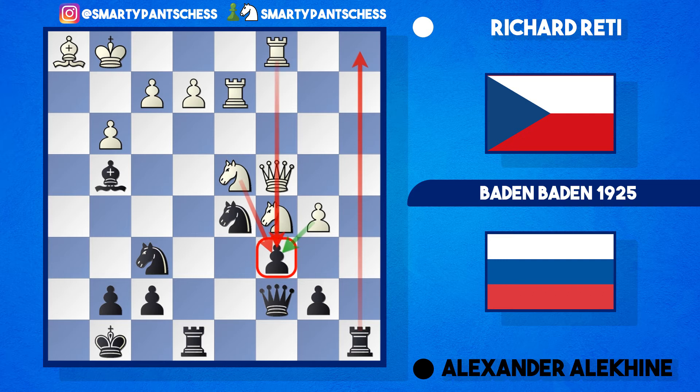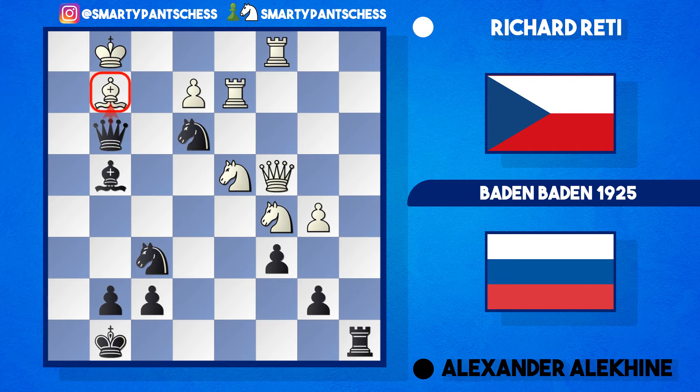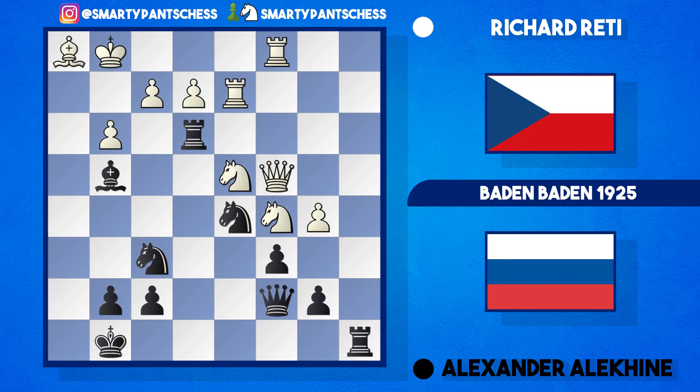This is where it gets very interesting — Alekhine played an incredible move: rook e3. This looks absolutely crazy but it works. If white takes, f takes e3, it leads to mate: queen takes g3, the king is completely exposed, bishop g2, and black can play knight takes e3. Queen takes g2 is threatened with mate and there's literally no way to stop it. The best the computer gives is a delaying queen takes f7, king takes, knight takes, and then queen takes g2 is mate. White definitely cannot take the rook.